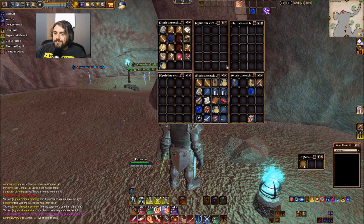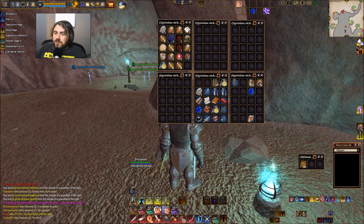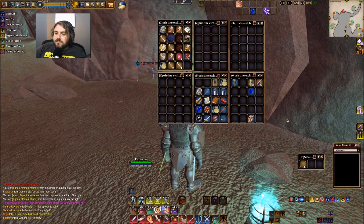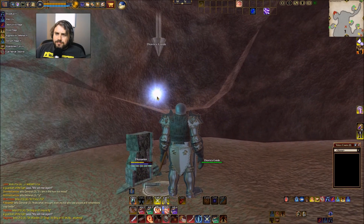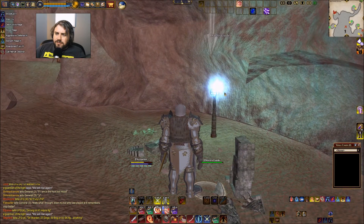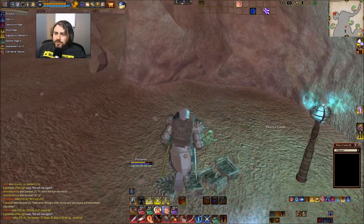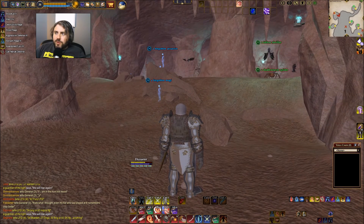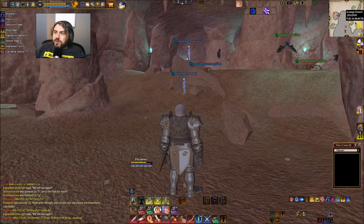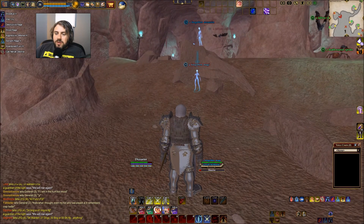These are all skeleton items. I cleared out the area but nothing — can't click on it, can't right click, can't do anything. There is no named in this little alcove. Moving on. It shows there's one out there in the middle, although I don't know if that's actually true. Just keep on grinding.